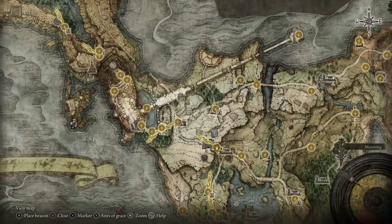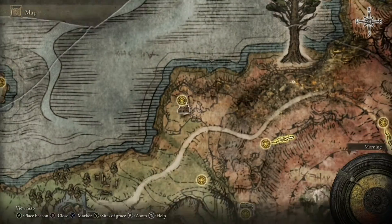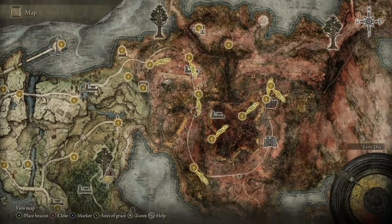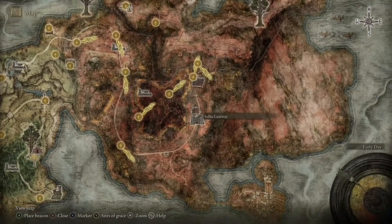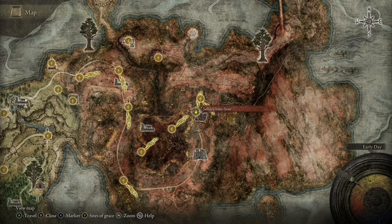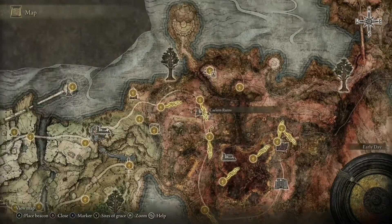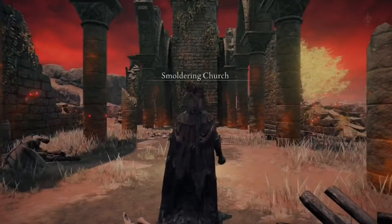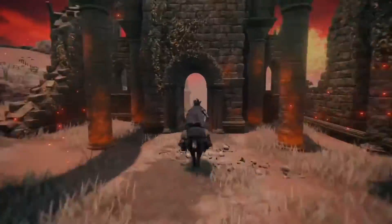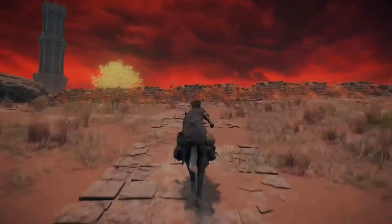Now first off, you are going to want to make your way over to the Smouldering Church, which is here on the map. Then from the Smouldering Church, we are going to be making our way through the main road all the way through Caelid until we reach Celia the Town of Sorcery. Once you're there, you will have to complete a puzzle, but do not worry — I've left a link in the description to another one of my videos showing you how to complete the puzzle in case you're stuck. But for now, make your way to the Smouldering Church and jump on Torrent.